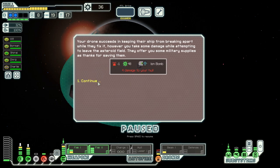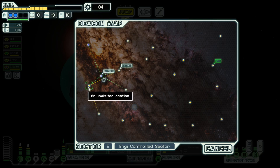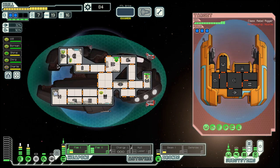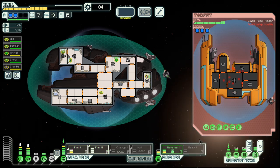ENGIEs are good. Let's put out that fire here and repair the oxygen system. They do have a missile so let's use the defense drone, and then we can be on our way.